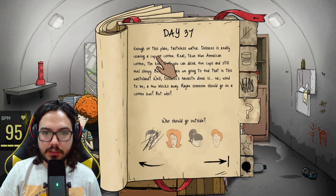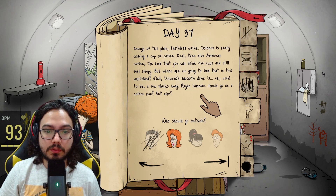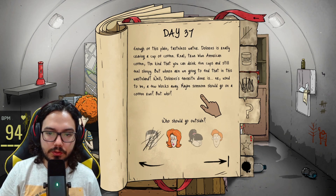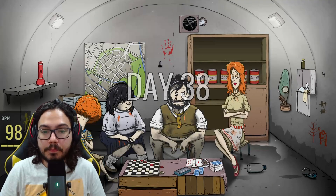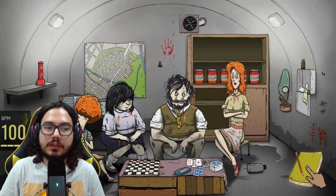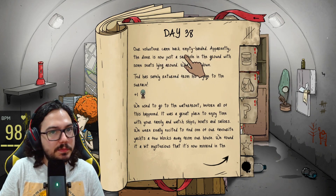Enough of this plain tasteless water — Dolores is really craving a cup of coffee. Real true blue American coffee, the kind you can drink five cups of and still feel sleepy. But where are we going to find that in this wasteland? Dolores's favorite diner used to be a few blocks away — maybe someone should go on a coffee run. Ted is back! You didn't find any water — oh my gosh! Our volunteer came back empty-handed. Apparently the diner is just a sad hole in the ground.